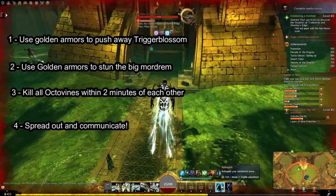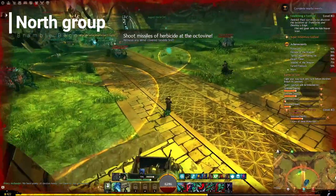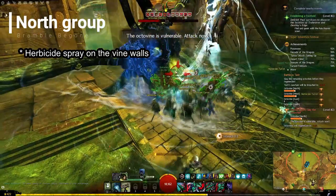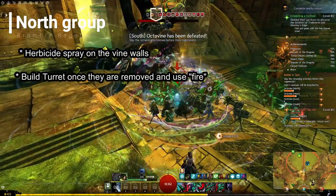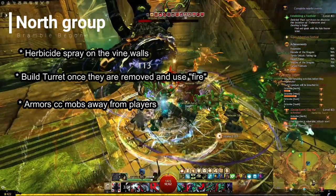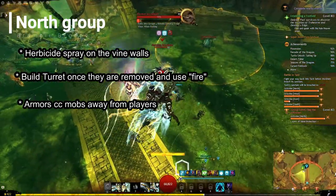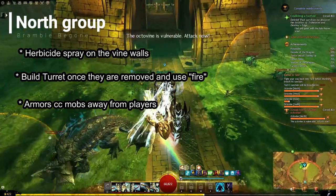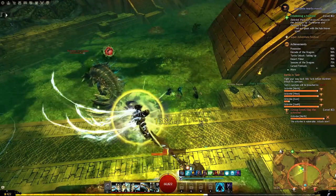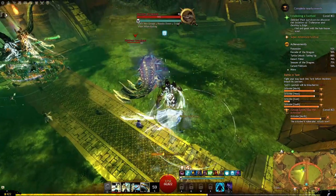North group: you need to grab a Bramble Be Gone bundle at the start and use your herbicide spray to destroy the vine walls surrounding the Octavine. Once they're removed, build a herbicide turret and use Fire to remove one slime layer per shot. The turrets are quite vulnerable though, so be careful of enemies. Golden armors should focus on keeping away the trigger blossoms and disabling the Mordrem arrowheads and crushers — avoid disabling them on top of players, as they'll do an attack immediately after. This lane can be rather difficult, so focus on killing the Mordrem breachers first, as they'll spawn enemies indefinitely.